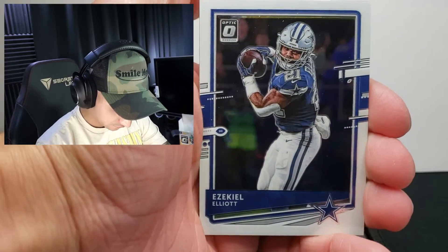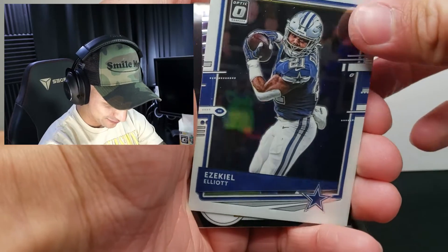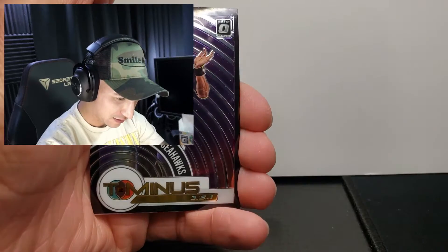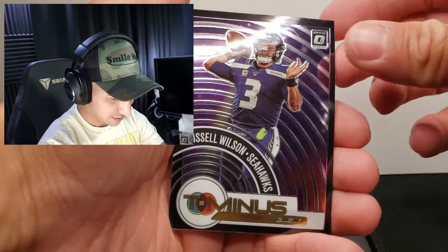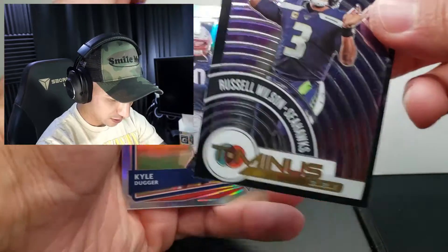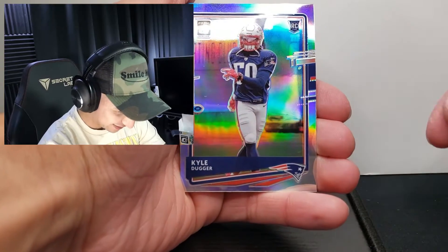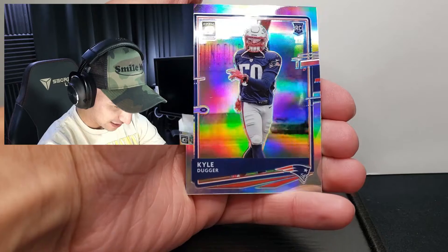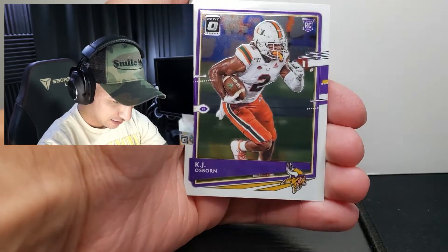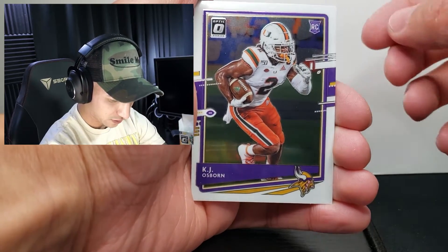Ezekiel Elliott — oh, these are different cards. Maybe that's why they hold them differently. I can't hold them like Pokemon cards. Ruth Wilson — minus three, two, one — optic. And a holo! Kyle Duggar rookie card, nice. I don't have my sleeves, I gotta get my sleeves.